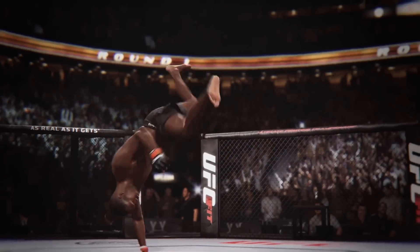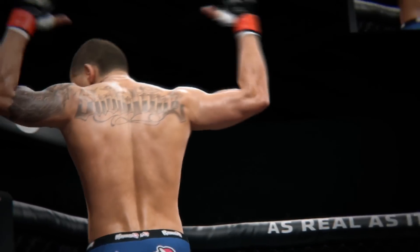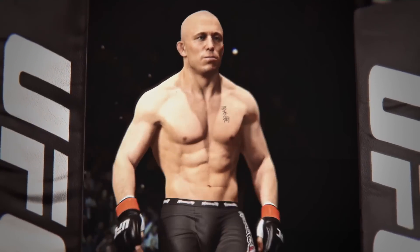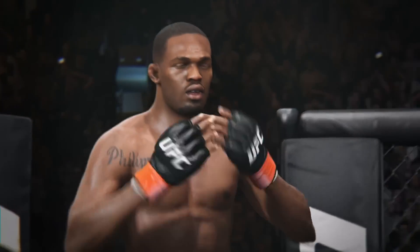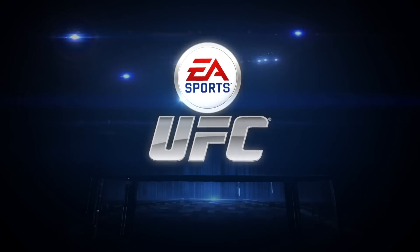From warm-ups to signature stances, we've captured hundreds of distinctive animations to bring the UFC's biggest stars to life, making every time you step in the octagon to face them feel authentic. In the world of EA Sports UFC, Anthony Pettis has his swagger, GSP respects the opposition, Vanderlei Silva can intimidate with a look, and Jon Jones really gets to be Jon Jones. Feel the fight for yourself.